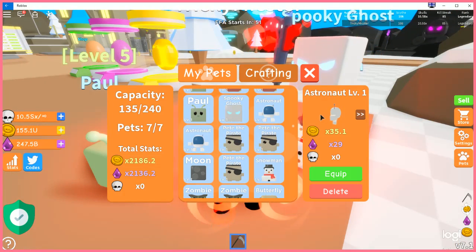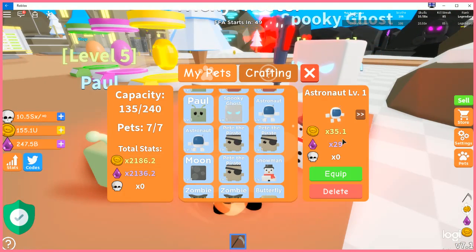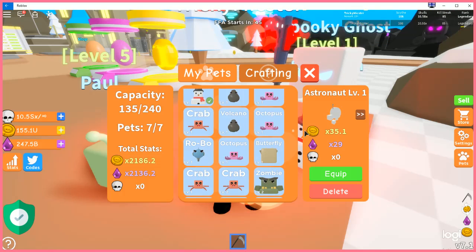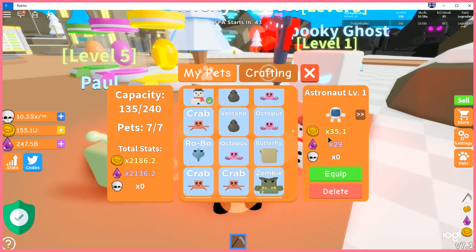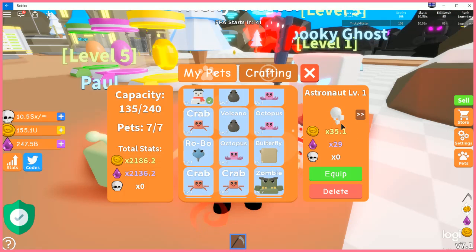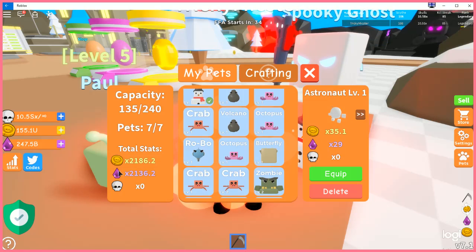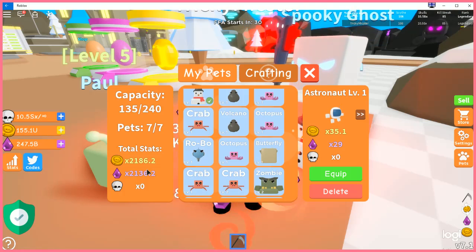I'm not used to playing on PC that much. In comparison, the Robo would beat out the Astronaut in shards but not in coins. Especially when you're trying to get up to those higher ranks, you'll want the coin multiplier higher. After all, once you reach a certain point with shards you don't necessarily need to grind them so much.